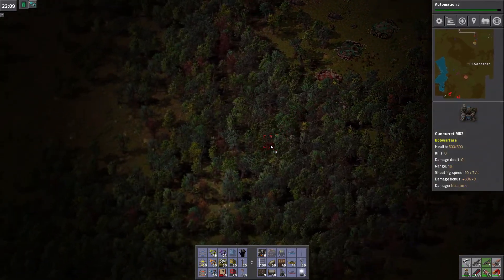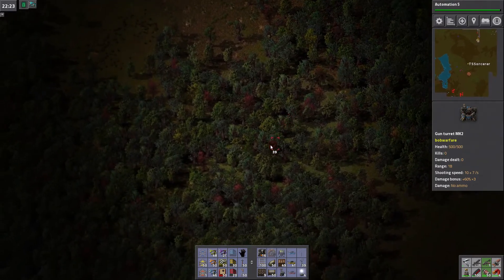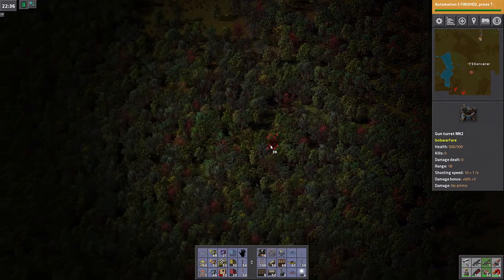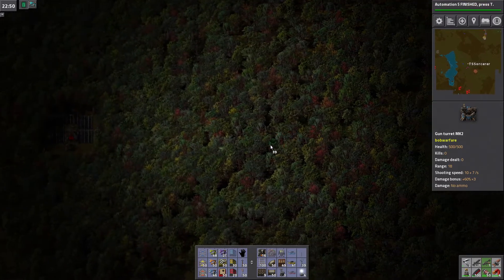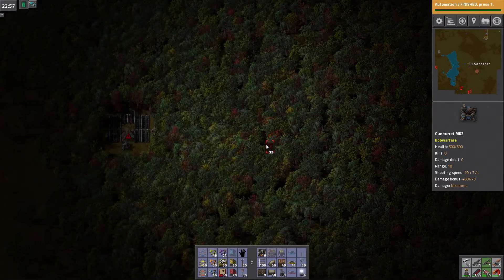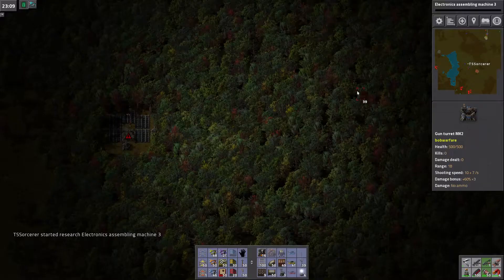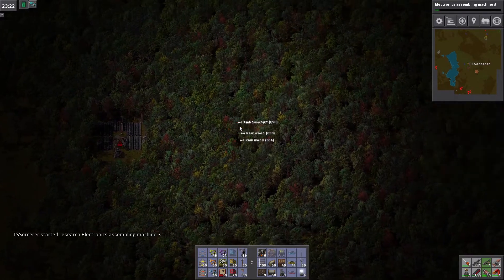We're gonna come down here and get rid of these guys way down to the south, because I want to be able to build an oil platform here at some point. Which of course is in the middle of the forest. Automation's done. Electronics assembly three. Let's just start cutting stuff down.